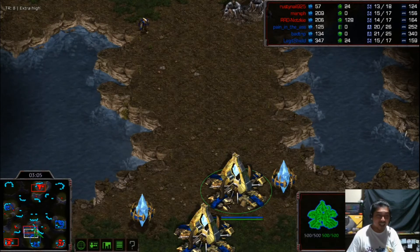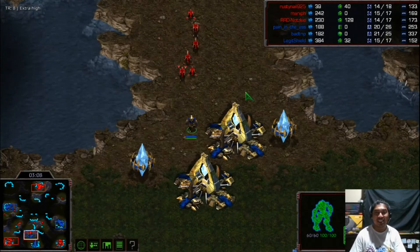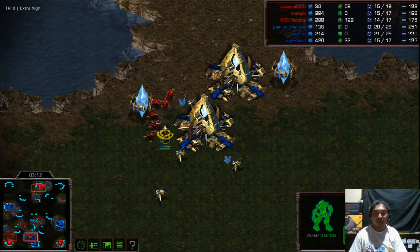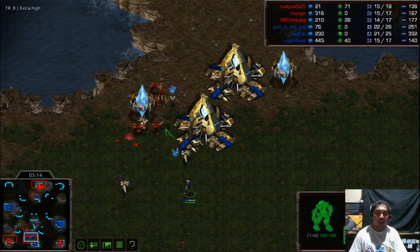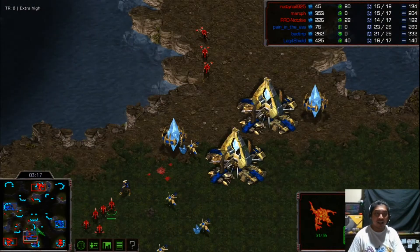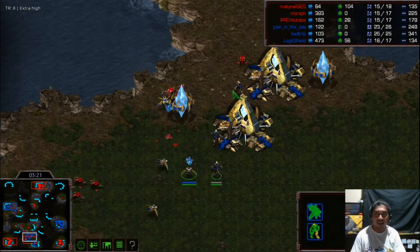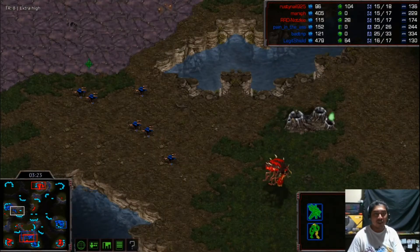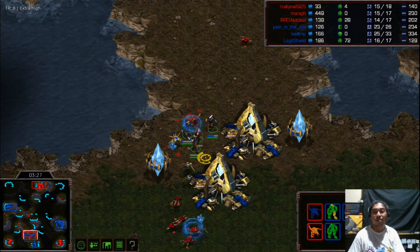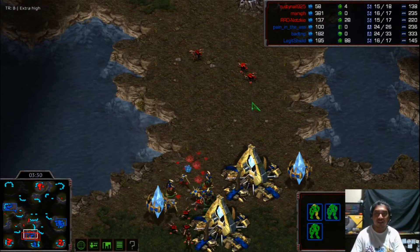It looks like they've decided to go for the Zealot base — one Zealot base — and our Protoss player Mr. Badrip is in big trouble. Probes are being pulled to delay and mess with the pathing of the Zergling AI. Zerglings are pouring into the front base of our two-gate Zealot player. Reinforcements trying to be sent — three more Zealots — this is a more holdable push.